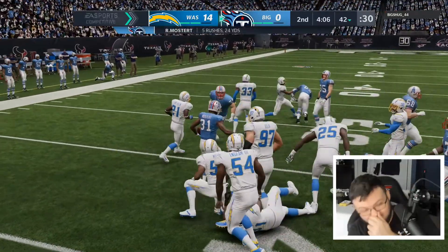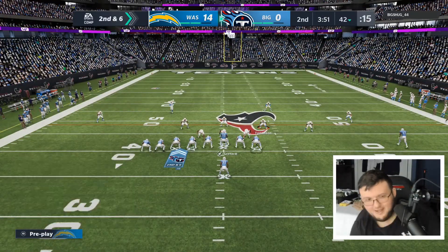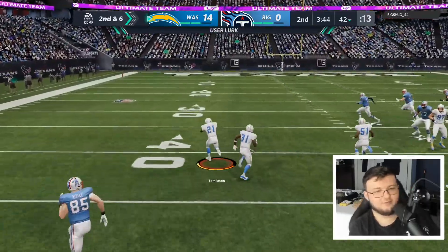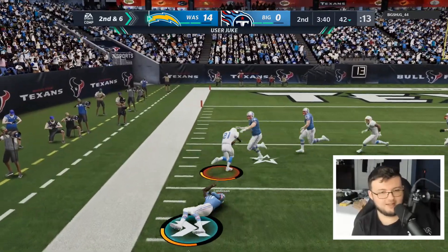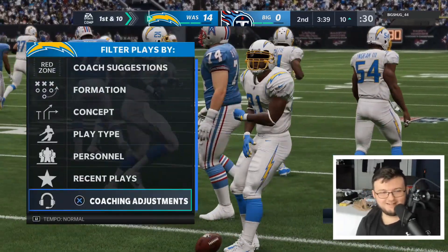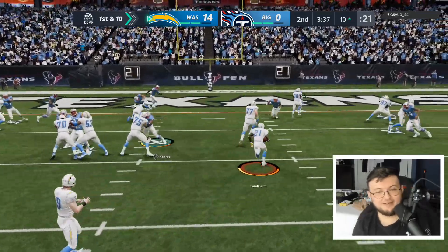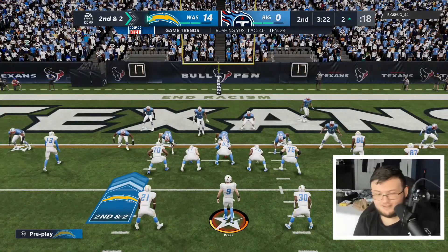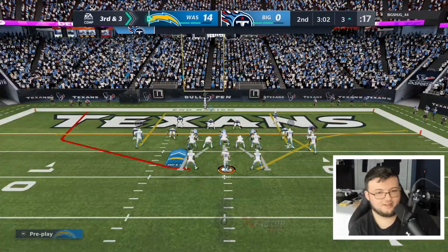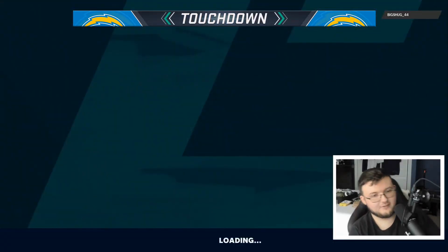His guy got caught in an animation to get tackled and kept just glitching out. LT is so broken. Why does this guy keep throwing it at me? I'm going to get a user pick six every single time. LT actually has some pretty good catching too. I'm surprised he threw that at me as many times as he did — that was just stupid. Let's go ahead and just throw a touchdown on him.